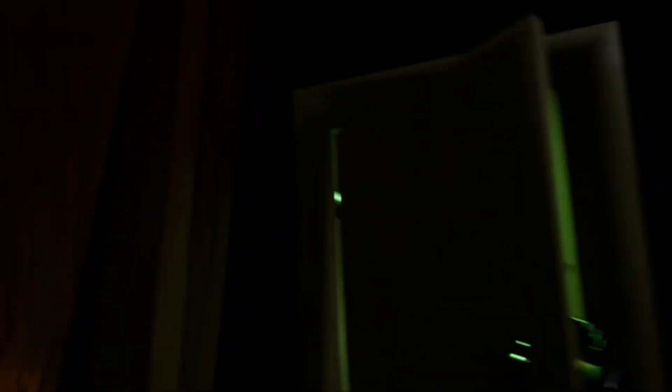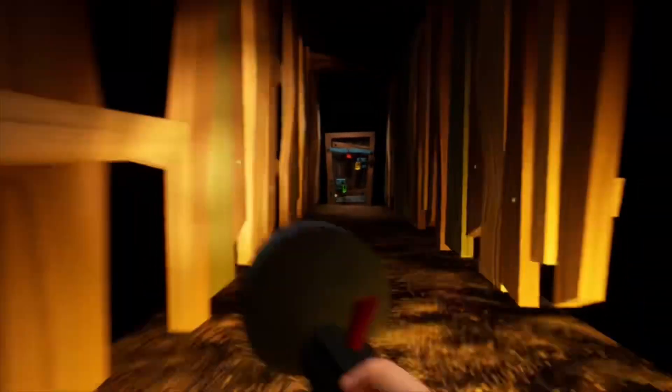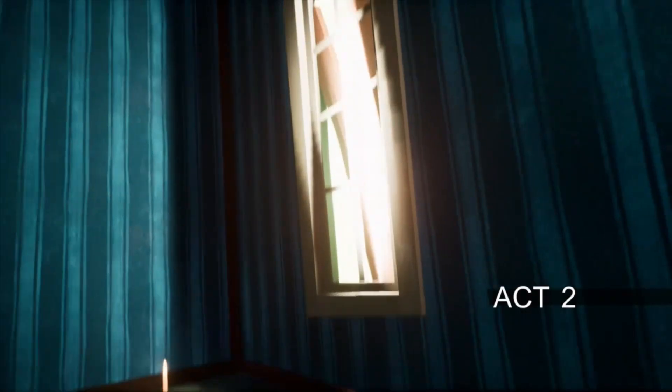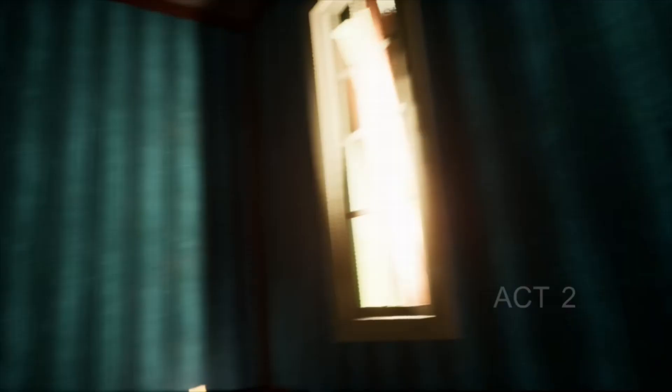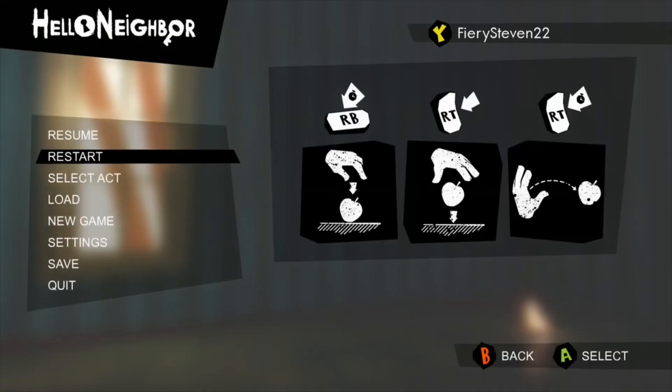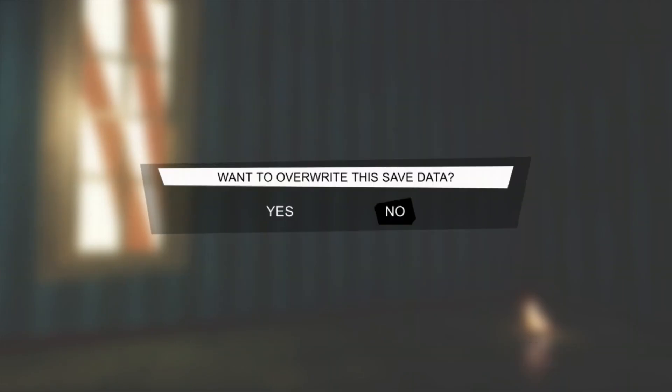Now it's a chase scene — hold the run button and run away from him, following the path I take. At this point you have to let him catch you because there's no way to get through the door. Well done! You have now successfully completed mission two of Act One of Hello Neighbor. Thank you for watching. In the next episode we will show you how to beat Act Two Mission One.